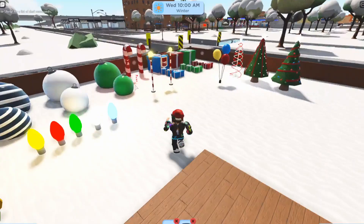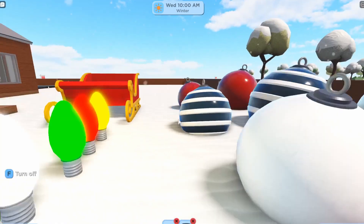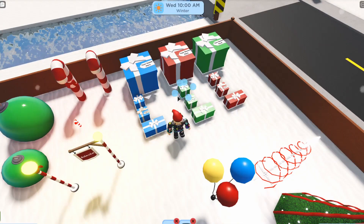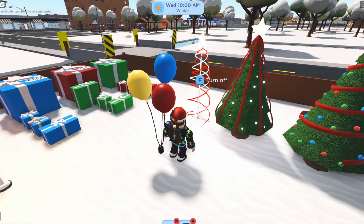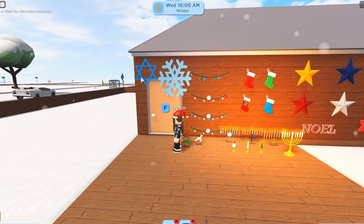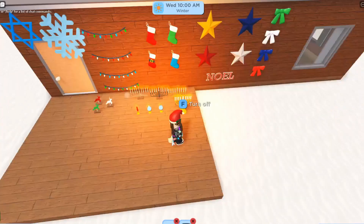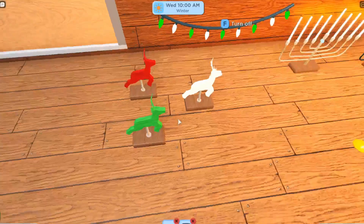Of course it wouldn't be a Christmas update without a bunch of Christmas furniture, and there is loads this year. Some items return from last year — the slate, lights, ornaments, candy canes, and gifts — but there are new items too, like north pole candy canes, a modern style tree, new stars, bows, a noel sign, candles, and manors in different colors. There are also small trophy items you can just buy, which are cool.